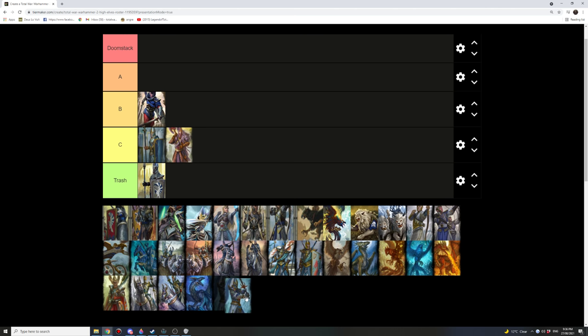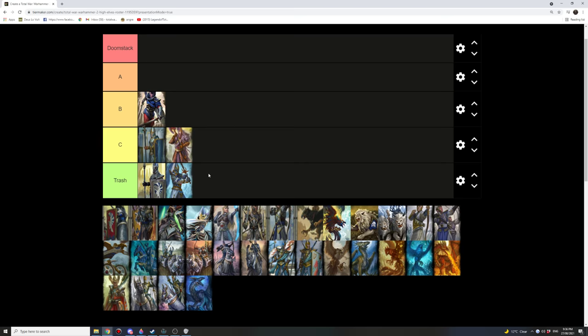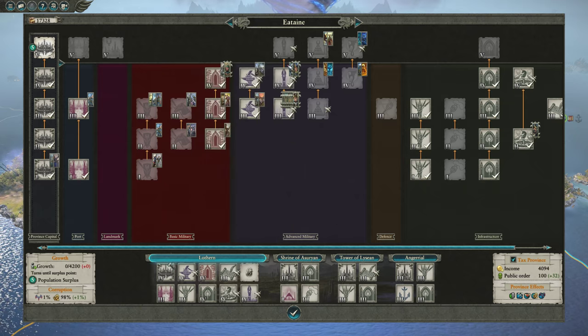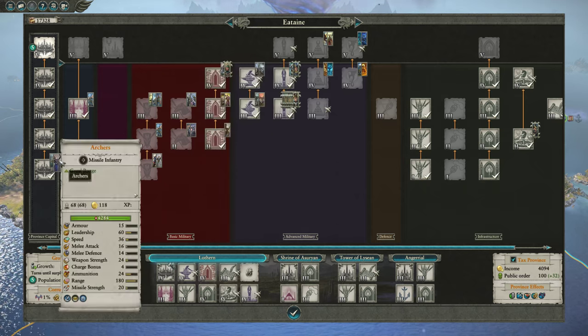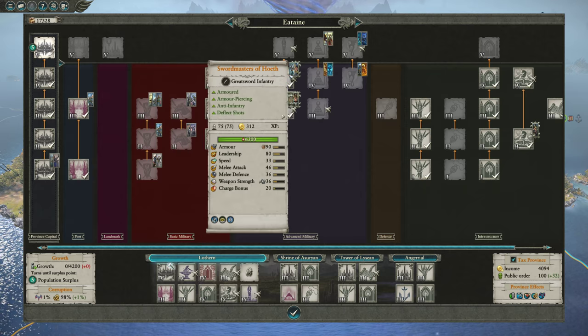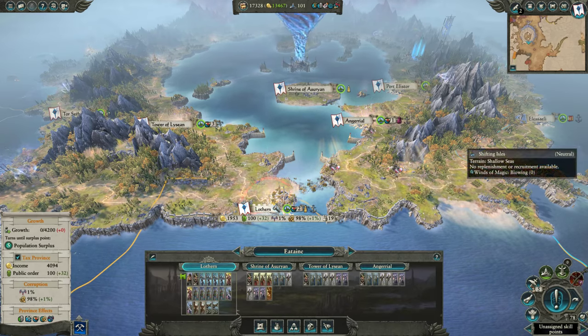Next up is the Swordmaster of Hoeth. This one has been argued to be one of the strongest melee infantry units in the game, and guess where I'm going to put it? Trash. I can agree that it is one of the strongest melee infantry units in the game, but it is also a tier 4 melee infantry unit. By tier 4, you've unlocked most of your roster — you can use way more advanced tactics than melee infantry by that point. They're also hugely expensive — nearly three times as expensive as an archer unit. They're even more expensive than Sisters of Avalorn, and I would much prefer Sisters of Avalorn over a Swordmaster of Hoeth.